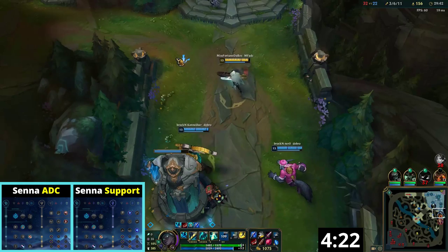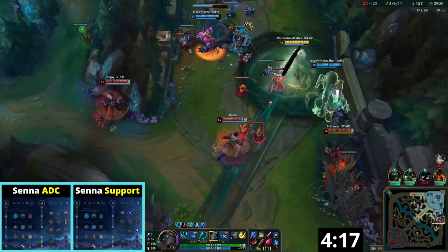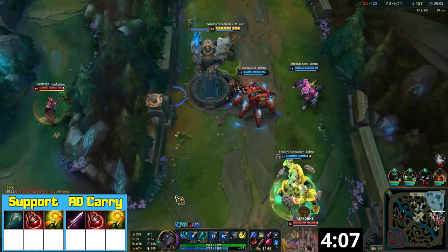When playing as an AD carry, your secondary runes are Presence of Mind and Legend Bloodline. In the support position, however, you take Manaflow Band and Gathering Storm instead, as the combination of Manaflow Band, Biscuits, and Spectral Sickle will provide all the mana you need in every stage of the game.